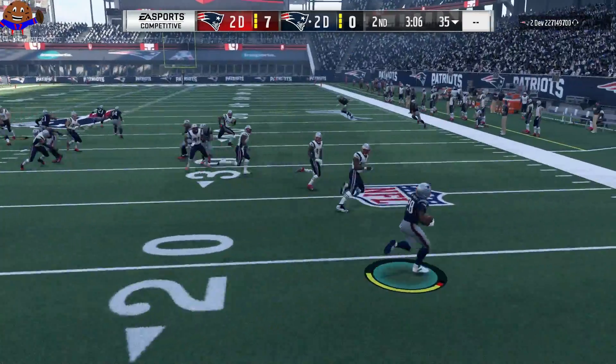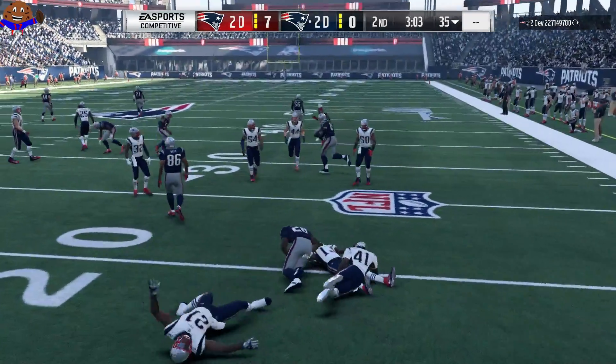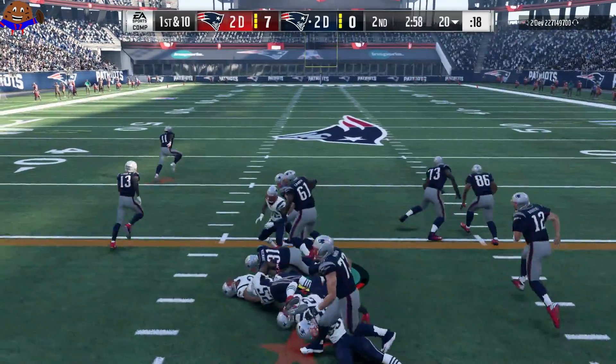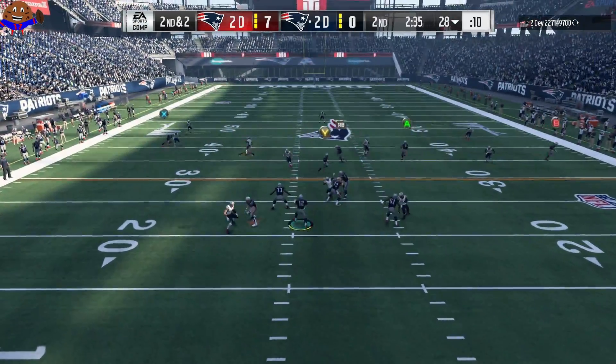If you're starting off your MUT team for Madden 18, Marshall Faulk is the guy to get right now. I'm sure they'll come out with better running backs in due time, but Faulk is just — he's the fastest running back out there with 90 speed, he's the most elusive running back out there it feels like, and that is a deadly combination that you cannot really stop.